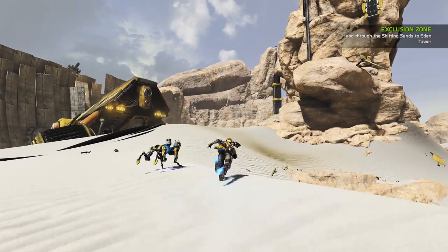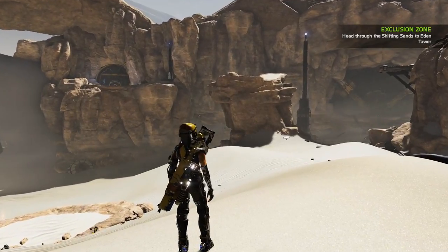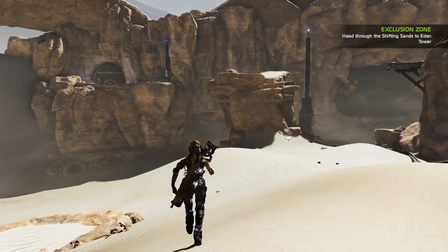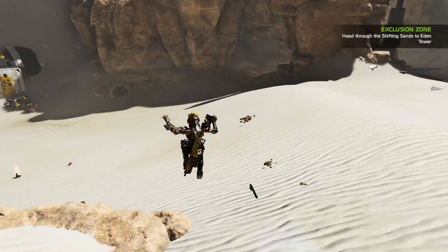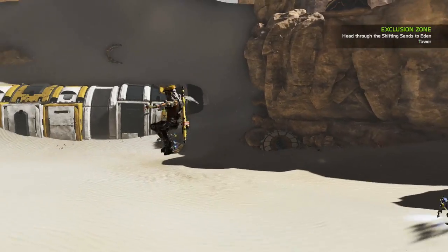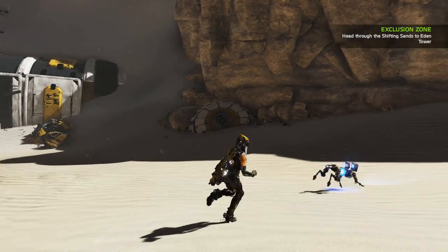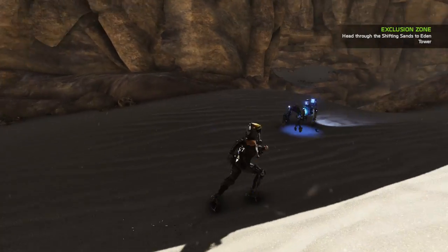Developed specifically for this vast and unforgiving environment, Mandate ExoFrames have a waist-mounted vertical thruster that allows for an extended second jump. To perform a double jump, tap A and then A again while in the air. Experimenting with the timing of these button presses can extend a jump much farther or allow for swift changes in direction.